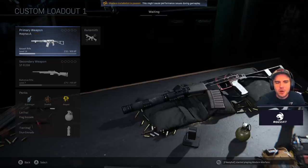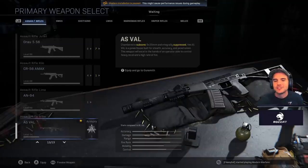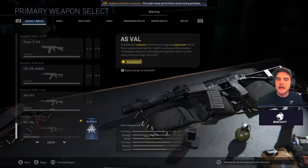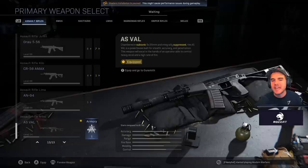For those of you wondering, the AS Val has an integral suppressor which means you do not need to use a Monolithic Suppressor, but there is an alternative to it which I was very thankful about. The AS Val is a powerhouse built for stealth, accuracy, and penetration. This weapon will excel in the hands of an operator able to control heavy recoil and a high rate of fire.